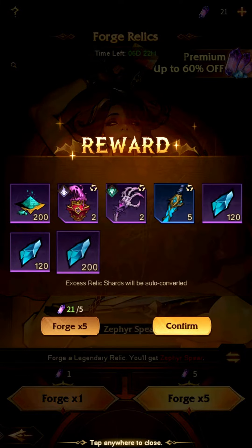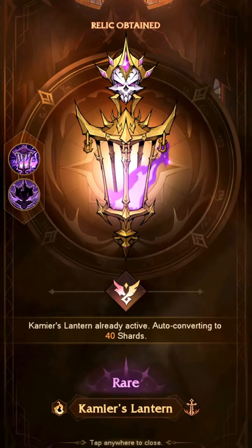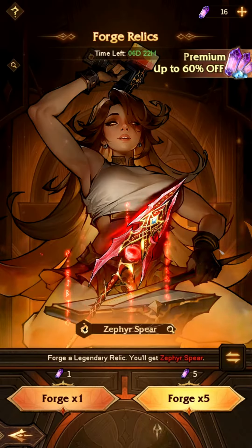Zephyr Spare will appear in the Mystic Forge event. If you were to spend at all, get at least a 1-star Zephyr Spare before you spend on anything else.